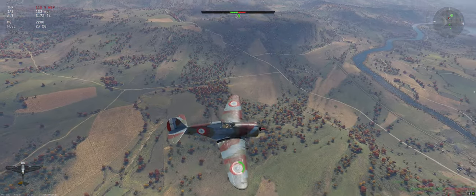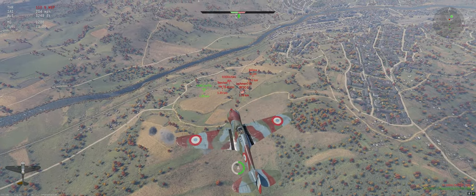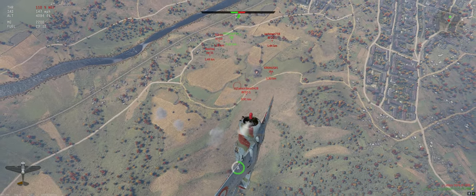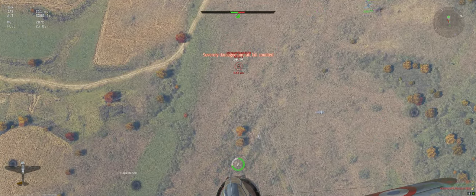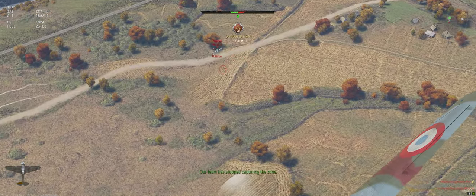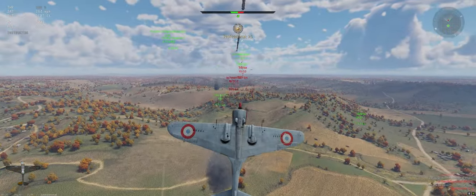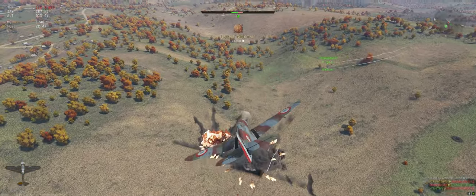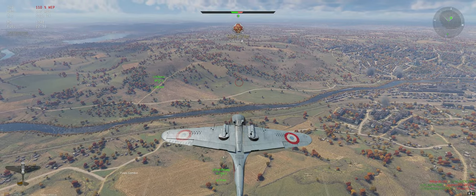We're down to not that many of us but I've got a huge energy advantage on the guys that are out there right now. They're all stacked up trying to get one of our planes. BF-2C's coming up for us — he should be stalled out. Good hits on this guy if the screen quits jumping. Let's get after the rest of them. It's almost a double maneuver kill.